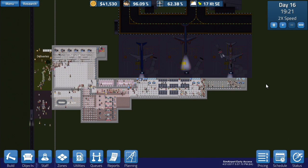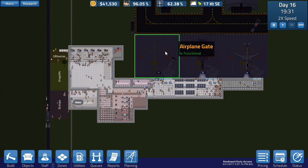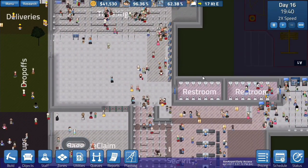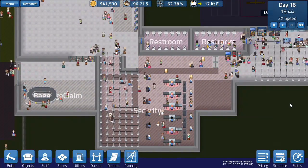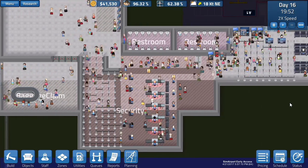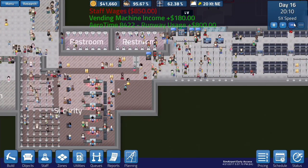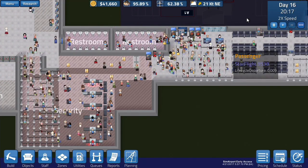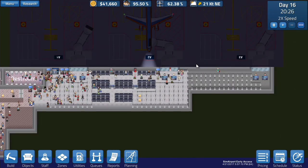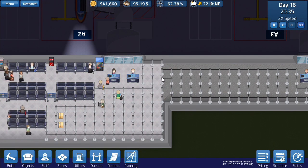Hey everyone, welcome back to a new episode of Sim Airport. We last left off with three gates open. We have a lot of people in this airport, which makes me lag a little bit, but I think it's going to be alright if I play on the second speed, not the super fast one. Everyone is working quite well.